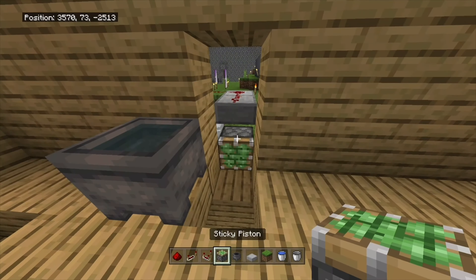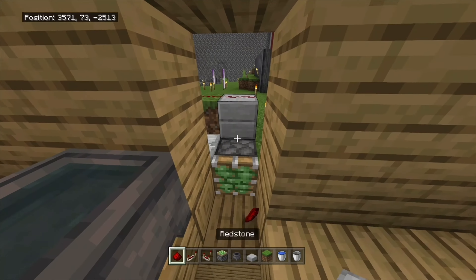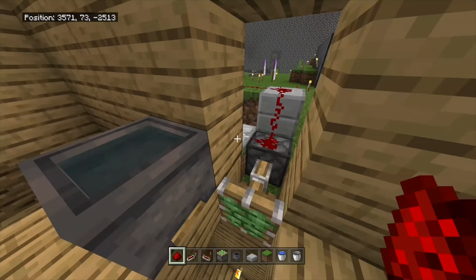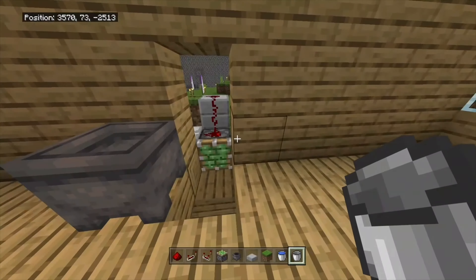Now you're going to place your piston, fix that slab — put that in the right place. Lay down some more redstone, and your piston should work. As long as you take water out of the cauldron and put water back in the cauldron, your piston should work.